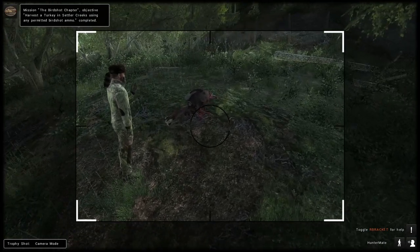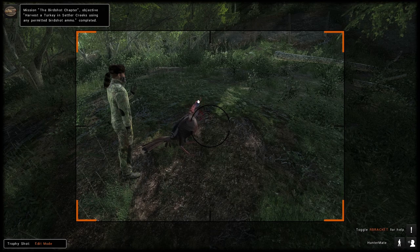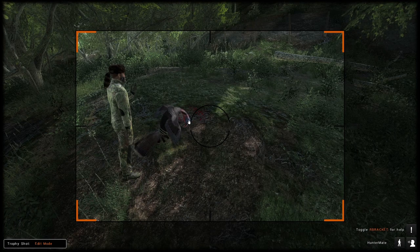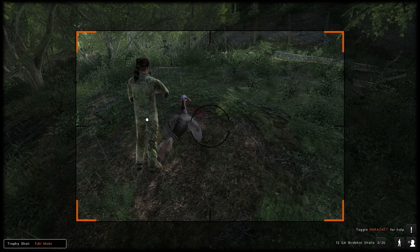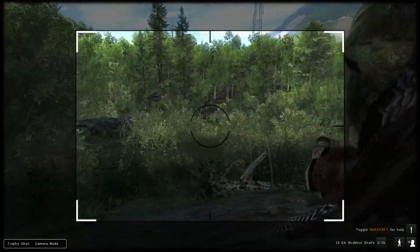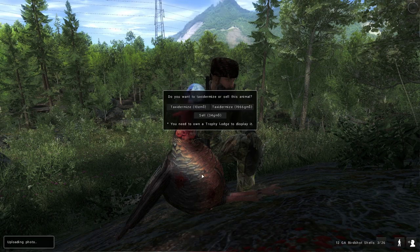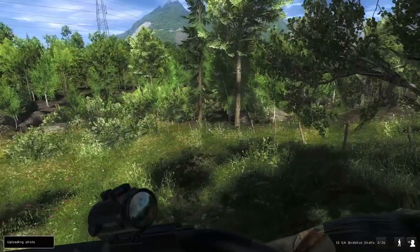Not the biggest, not the smallest, but we'll take it. Going to get a trophy shot right here — this is the first animal for the shotgun missions. Let's grab out the shotgun, do a pose. That's pretty cool — he's looking at you like 'what up.' But anyways, that is the turkey done right there. Now we are off to do some rabbit hunting.